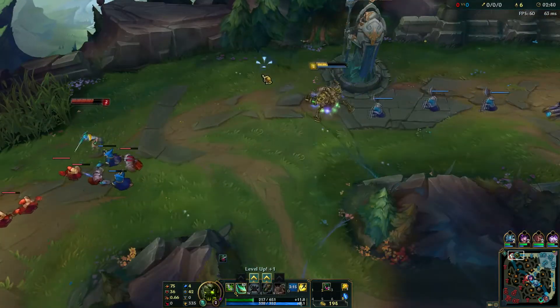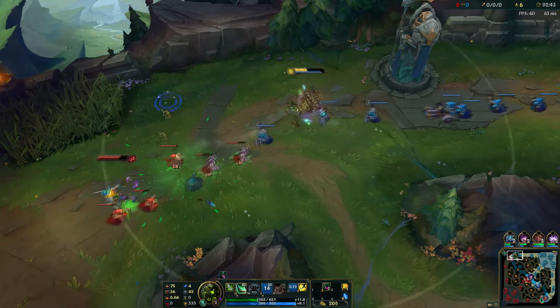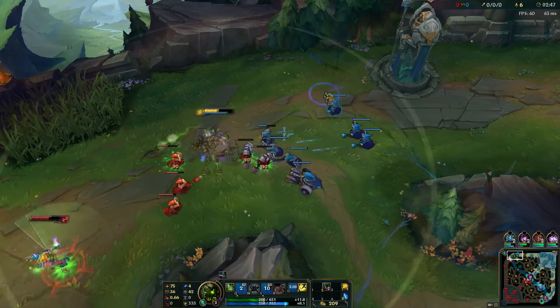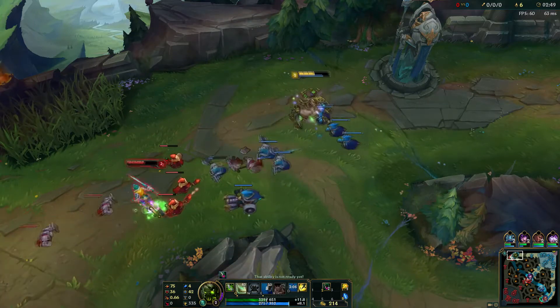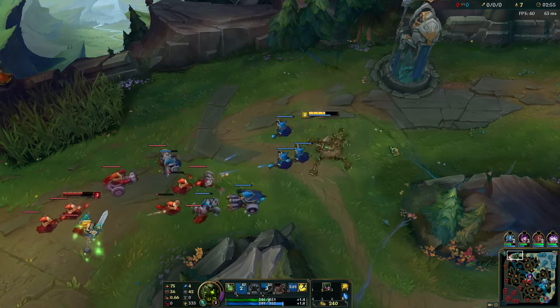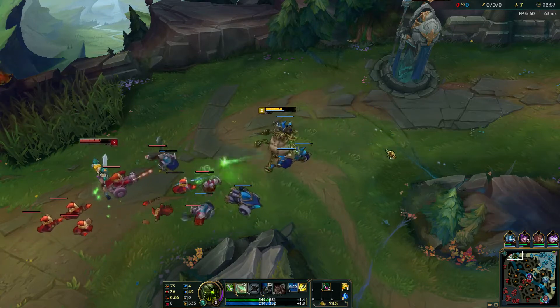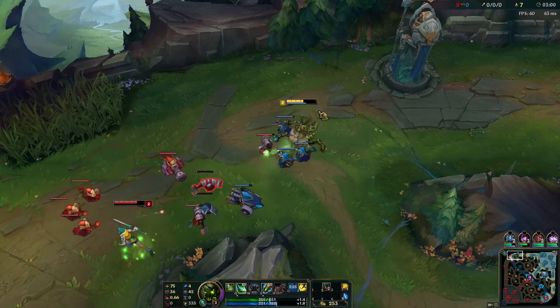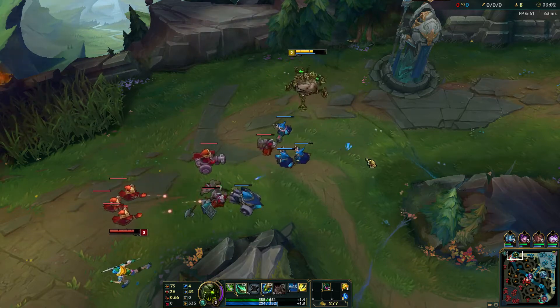We're going to take our E here so I can demonstrate this. I tagged her with my E so I can use Q on her. Just smack her up a bit. I know Riven still has Ignite so I've got to be a little careful. Because I still have Flash but I don't have Teleport for 3 minutes, so let's try and stay in the lane for at least 3 minutes.